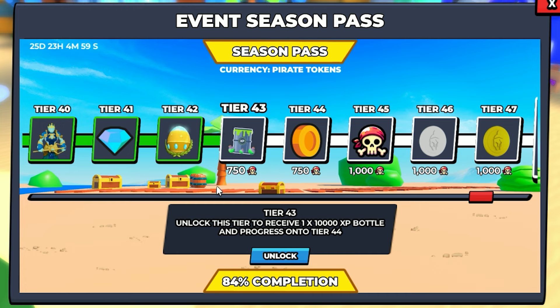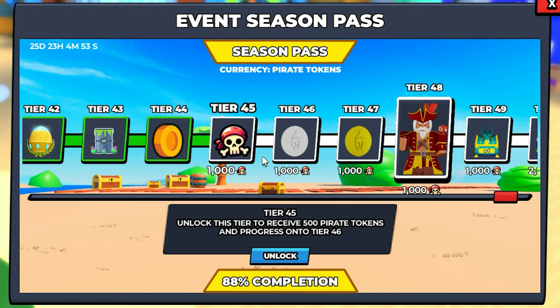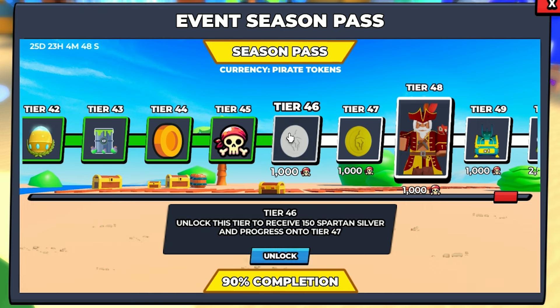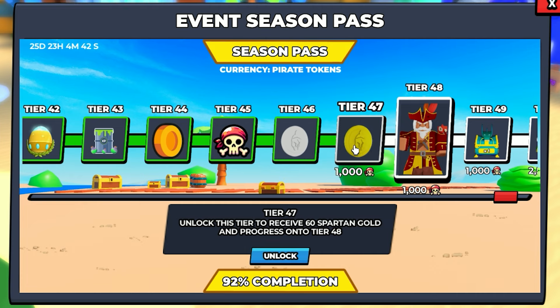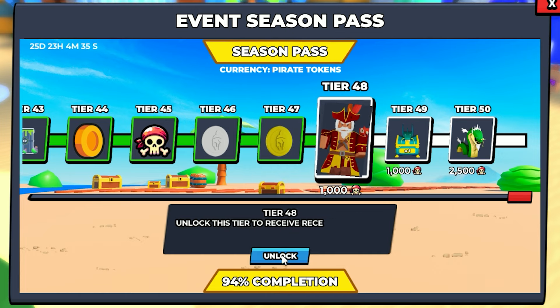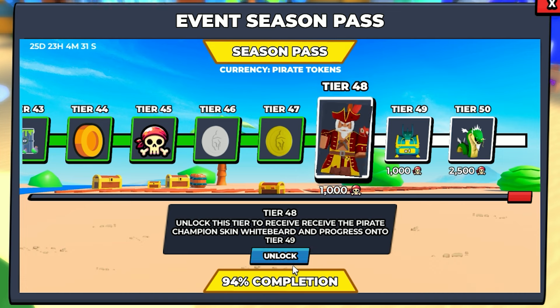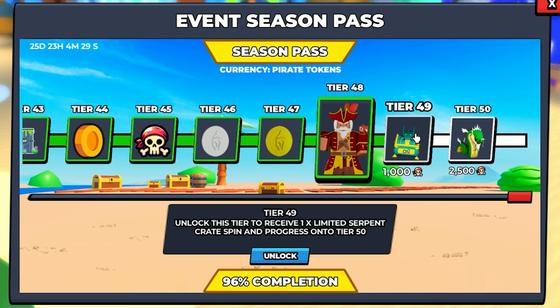500 gems. Very nice. Unlocked. Then we have another premium pet egg — unlocked. A 10,000 XP bottle — yes, let's go ahead and unlock this one. 500 coins. Unlocked. 500 pirate tokens. Unlocked. 150 Spartan silver — that's good enough for 30 spins. Unlocked. 60 Spartan gold — is that the last one? It is the last Spartan gold we can get. Unlocked.